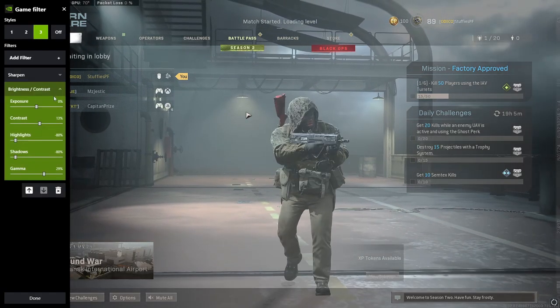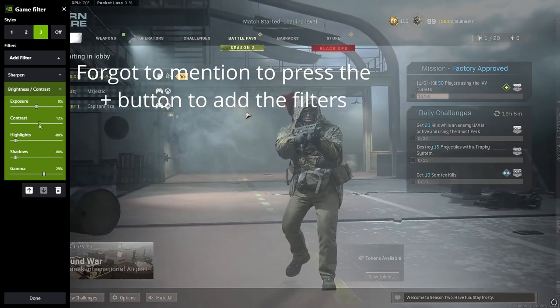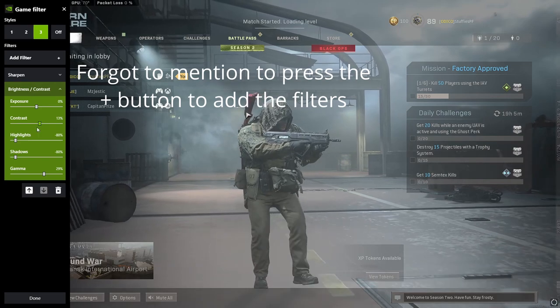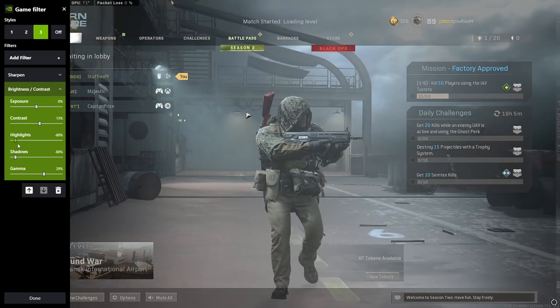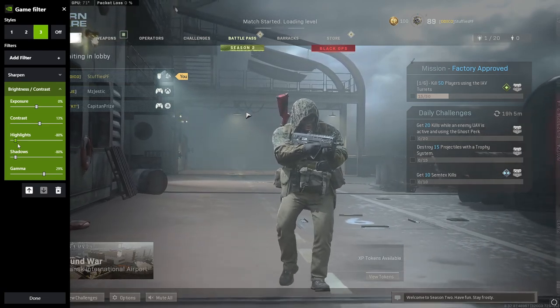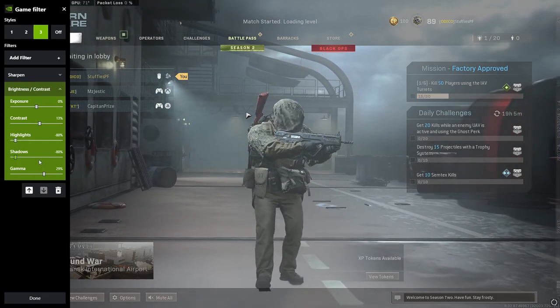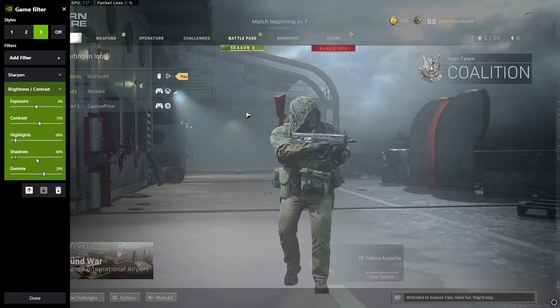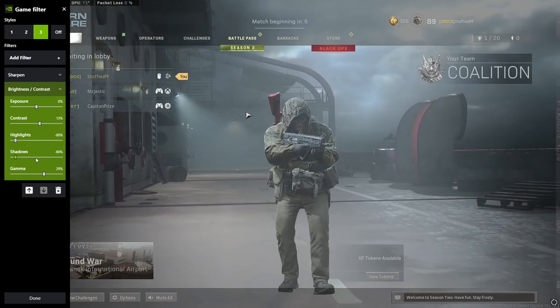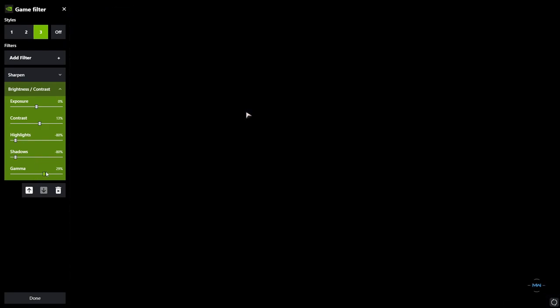Now to show my filters — these are the things I use. Exposure at 0%, contrast at 13%. The contrast helps make things look a bit more defined. Highlights at negative 80% — this helps remove the glaring sun you sometimes see, which kind of blocks your vision. Shadows minus 80% to help make seeing those rose skins hiding in the shadows much easier — and if you've played Warzone for a while, you know why.